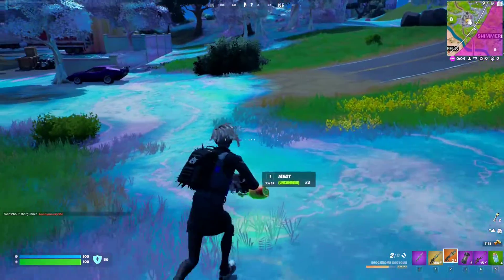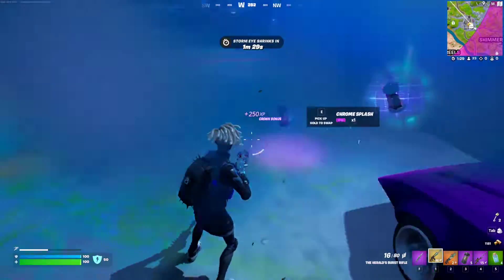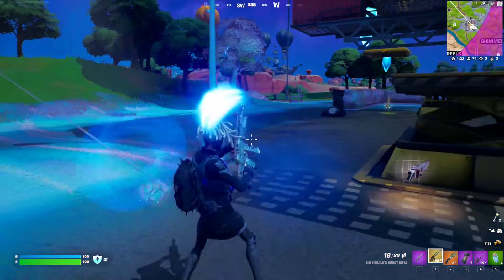The basic idea is to move around with a couple of chrome splashes at your disposal. You can get them from chrome trees — just shoot the tree and they will pop out. Then simply use those to chrome whatever wildlife you find, deal damage to it, and that should complete the quest.